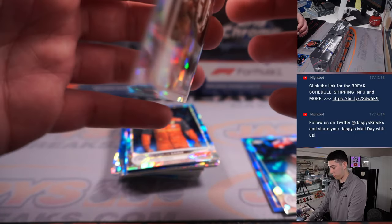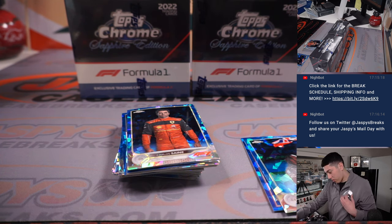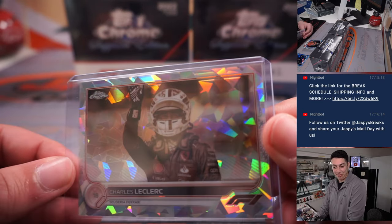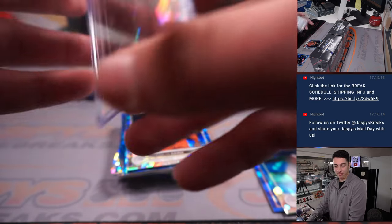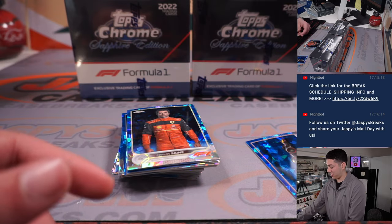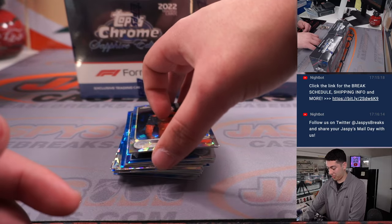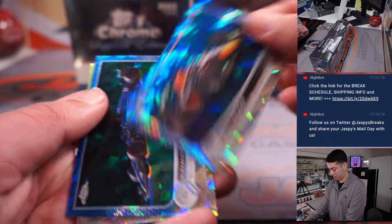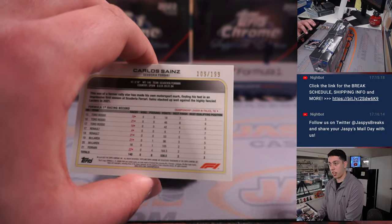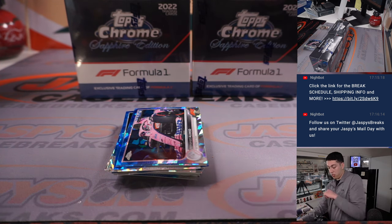That card goes to Ferrari — that is Brian. Sorry, I don't really know what teams these guys are on, so it might take me a while. There's Lewis there. We got a Carlos — that is out of 199. Carlos Sainz for Ferrari again. I know where it is on the list this time. That is going to Brian. Back-to-back hits for Brian there.